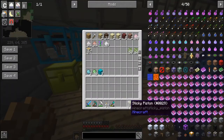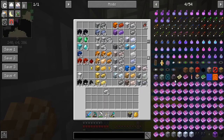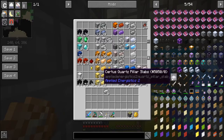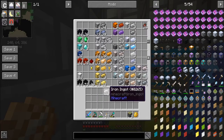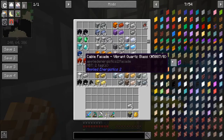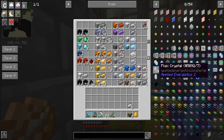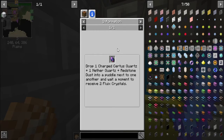I have two sticky pistons. I need iron ingots — how many did I need? Let me check. I need one, two, three, four, five iron ingots. Here's five. And then to get a pure flux crystal, scrolling down: flux crystal — charged certus quartz, nether quartz, and redstone dust placed next to one another in a puddle, wait a moment to receive two flux crystals.